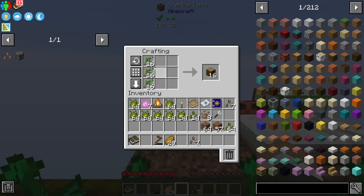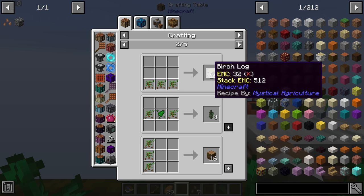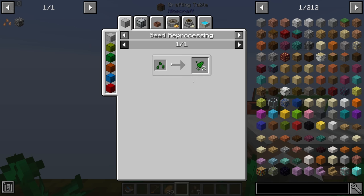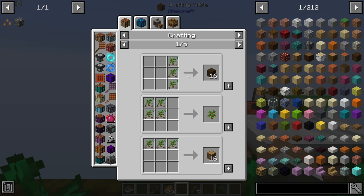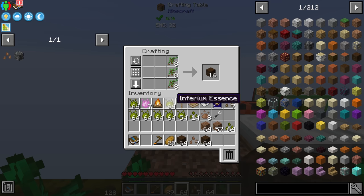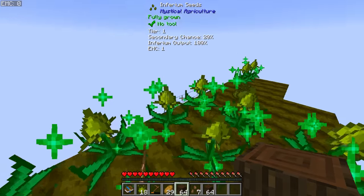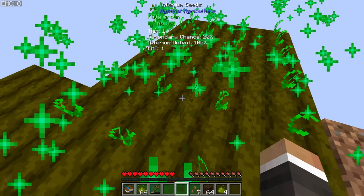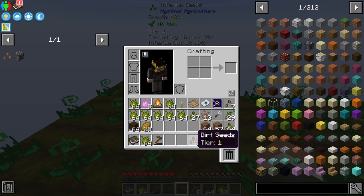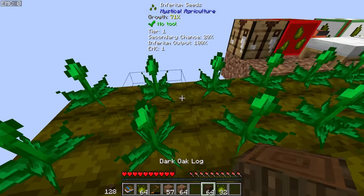Now that we have extra space and can run non-stop, seeds and essence are coming in incredibly quickly. We can craft up a ton of dirt, and with wood essence we can craft basically any type of wood — oak logs, oak saplings, birch logs, jungle logs. Jungle and acacia are locked behind nature essence for now, so I'll go for dark oak and start outlining the edges of our farms with it, then build individual 8x8 farms for each crop type.